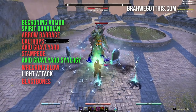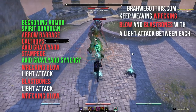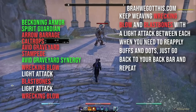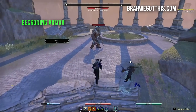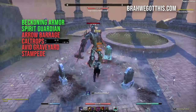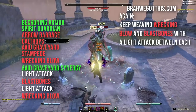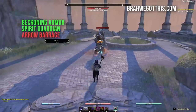Then go: Arrow Barrage, Razor Caltrops, Avid Boneyard, Stampede in. Use the Boneyard synergy, then go Wrecking Blow, light attack, Blast Bones, Wrecking Blow, light attack, Blast Bones. That is the simplest rotation. When you need to reapply, go back to your back bar and repeat.